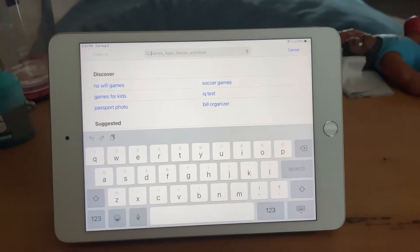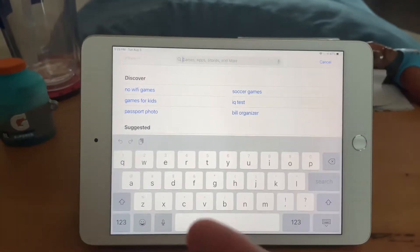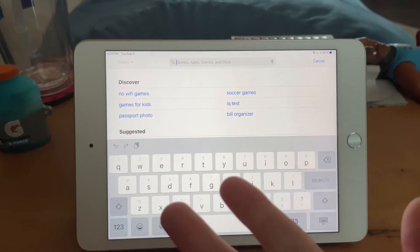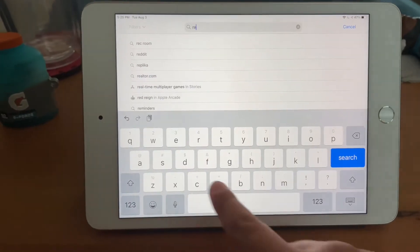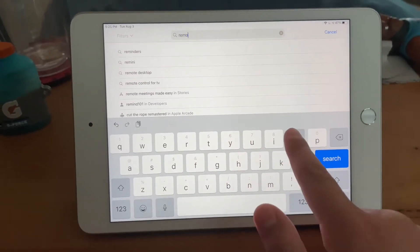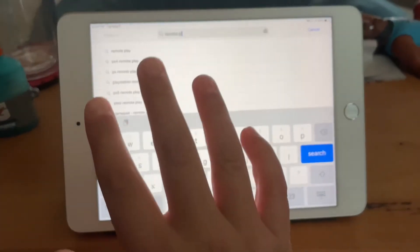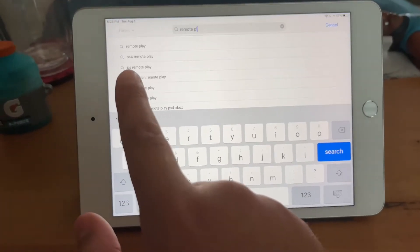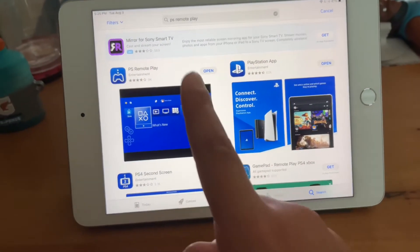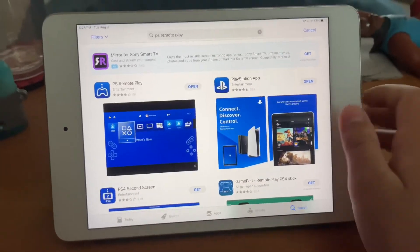Now guys, you're going to go to your App Store on your iPad. You can do this on iPhone too, but it won't be the best experience — I'm just going to do it on my iPad. Go to the App Store and type in 'Remote Play.' It's going to say PS Remote Play — and that's the app. It is free, and I already have it installed. Go ahead and install it.